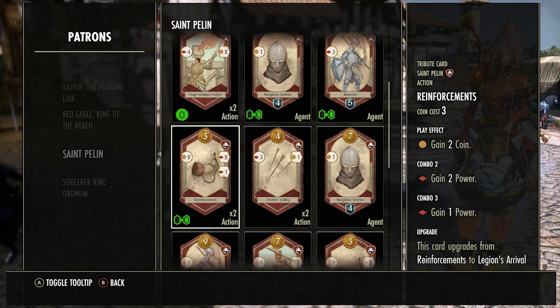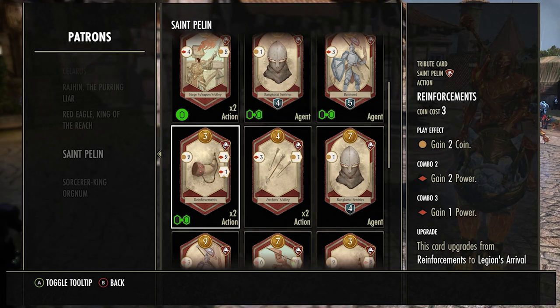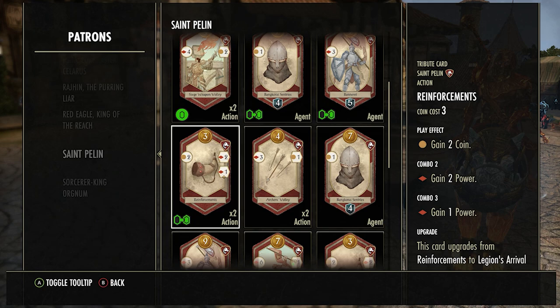Reinforcements is an okay card, fairly good early game because it gives you two coins, and if you combo with one other red card you get two power, plus an extra power with three red cards. But it's rare you'll have three red cards in the same hand, and it's not that much power or coins. In the very early game getting one of these is okay, but generally I would leave it on the field for someone else to buy and buy something more beneficial — this does take up a deck slot without much benefit.